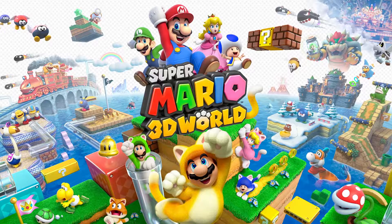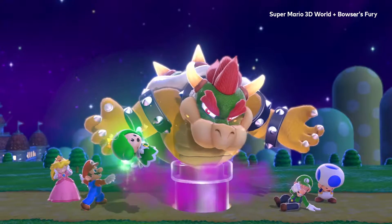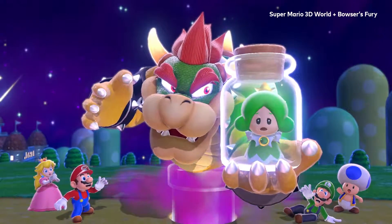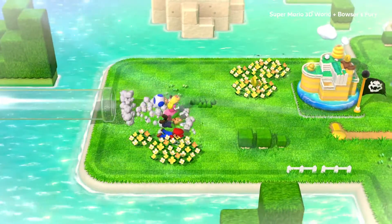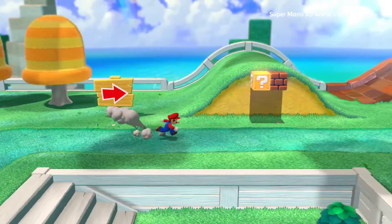Let's start with one that might seem familiar. This story begins with Bowser capturing the princesses of the Sprixie Kingdom. Enter Mario and Company. Together, you're in for a wild adventure spanning worlds connected by clear pipes.